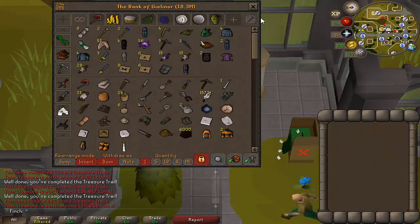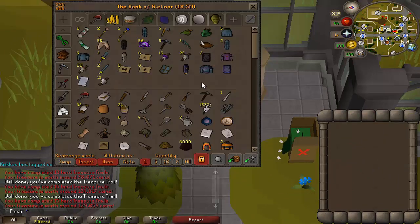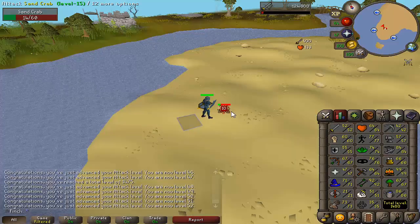That was a really good haul actually. Let's dump all of this in the bank and see what we got. Easily got the full rune armour apart from the helmet. The Robin Hood hat is going to be really good, and the blessed dragonhide for range as well. Very pleased with that from the first 15 hard clues. That's it for episode three guys.